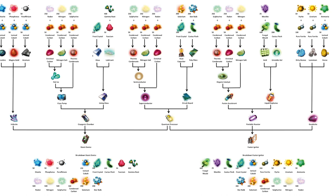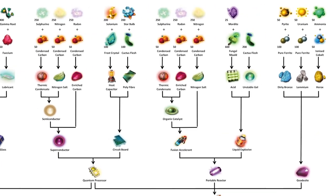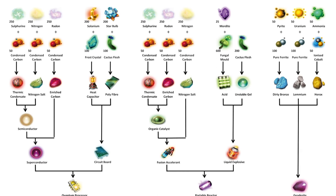So, what we got here is this really huge image — maybe hard to pick out, even at the best resolution I can get. But we're mostly looking at the right-hand side here. We want to make one of these Fusion Igniters. It requires many different items, and it gives you a whole listing. You can look this up online. This person put it together in a chart format. We need sulfurine, nitrogen, radon.